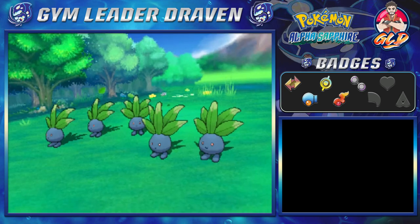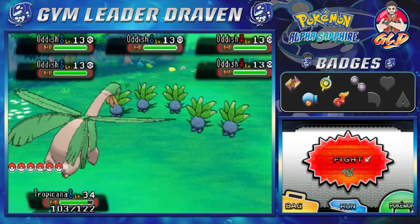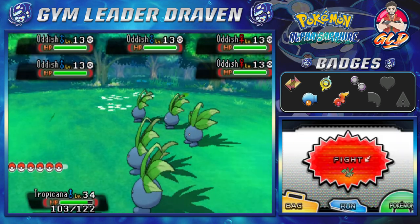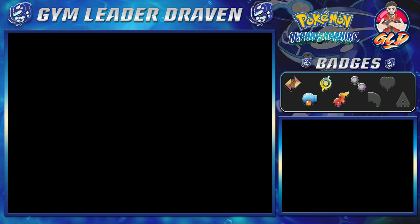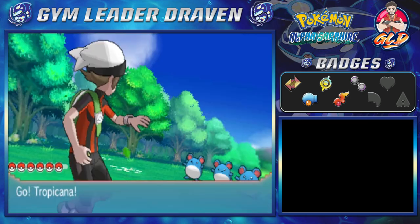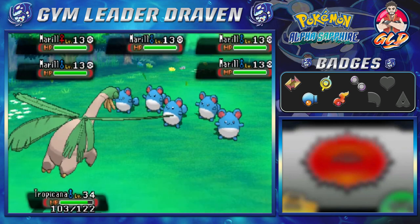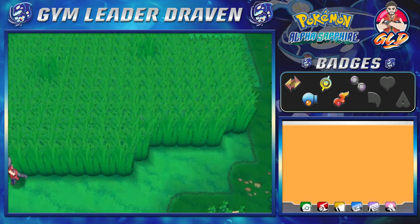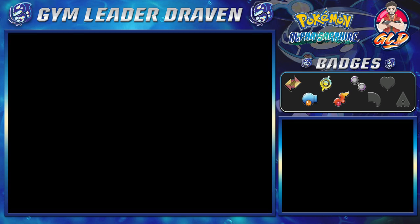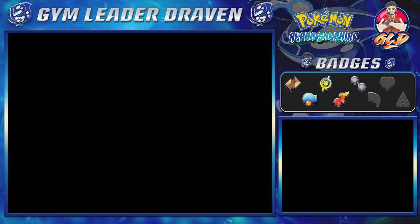For the first time ever we run into a horde of Oddish. A horde is a group of five Pokemon - they're usually lower leveled but it increases the chances of finding a shiny Pokemon. We also find a horde of Marill, which we've already caught. You can defeat these hordes with multi-target attacks. I want to get Shadow Eye to level 40, so let's use it against these wild Pokemon.